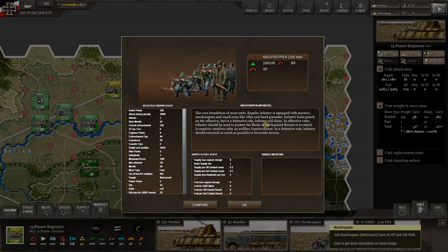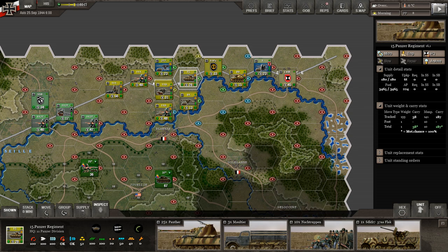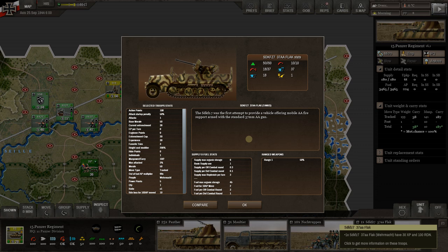We've also got basic infantry that goes along with them — the core foundation of most units. You can see soft attack, soft defense, hard attack, and hard defense. Every unit's going to have some men in it. Then we have the 37mm AA flak — anti-aircraft. You can see light flak and heavy flak scores that go into the algorithm. It has a range of one.